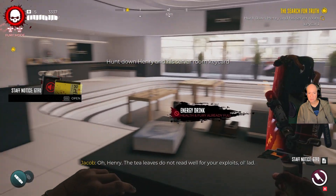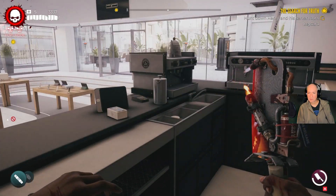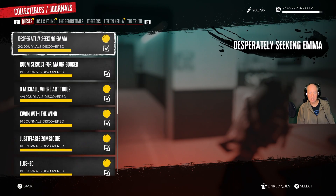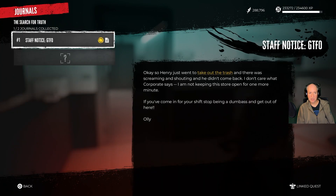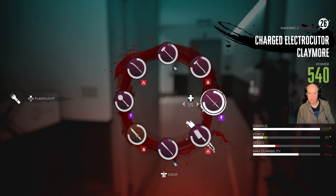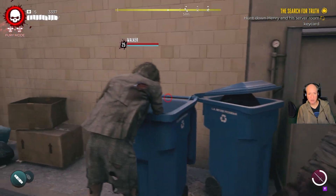Henry — the tea leaves do not read well for your exploits, old lad. So Henry just went to take out the trash and there was screaming and shouting and he didn't come back. I don't care what corporate says — I'm keeping the store open for one more minute. Come on, Shift — stop being a dumbass and get out of here. So he's over by the trash. I got this new weapon — let me put it on and use it to clear out the trash.